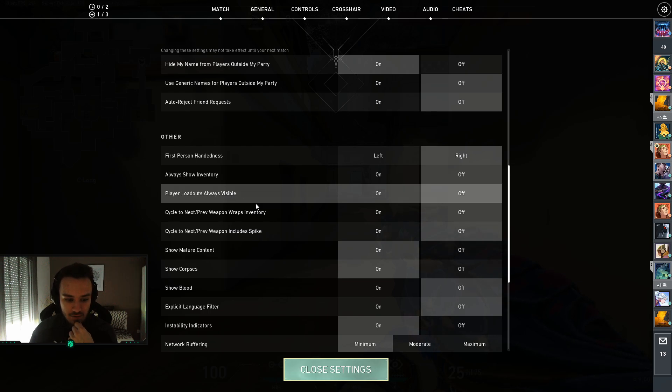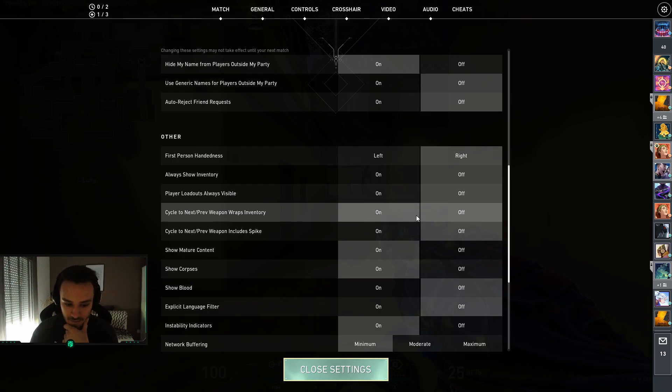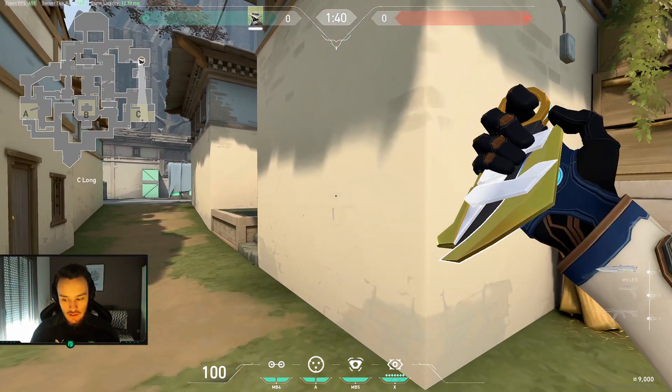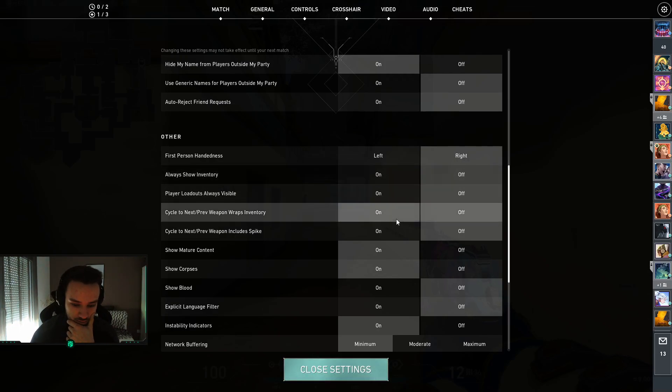There are some other things that I keep off mostly: player loadout always visible, cycle to next prep, and weapon wraps inventory. I keep them all off because I use a dedicated button for each weapon I use, so I'm not using the mouse wheel.